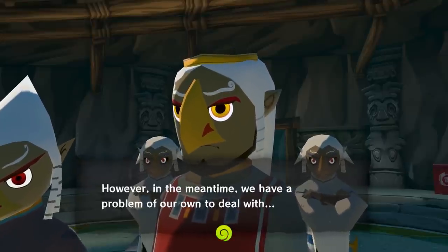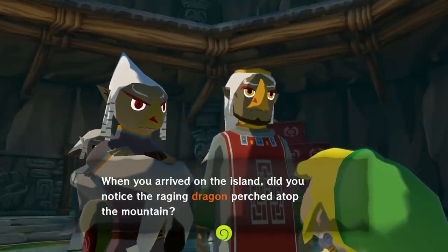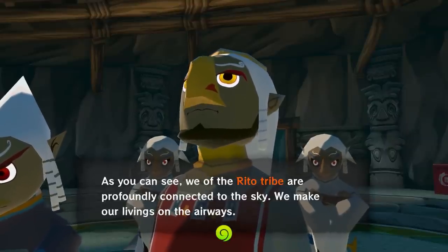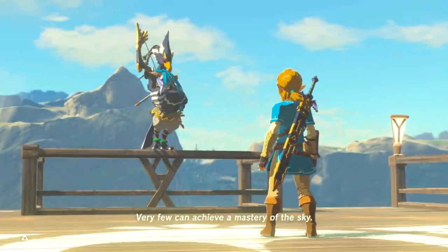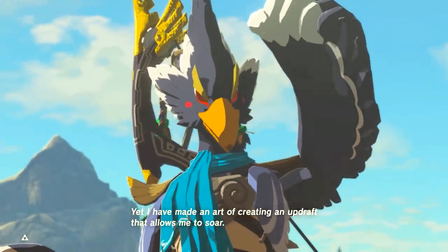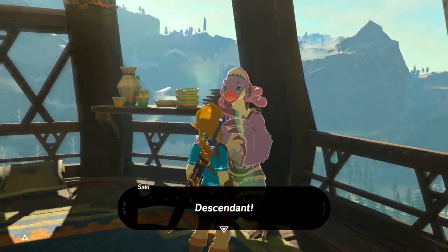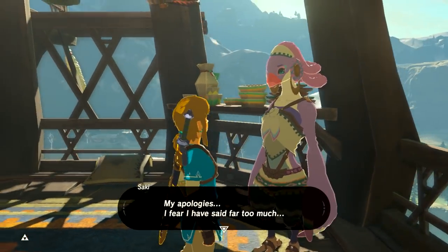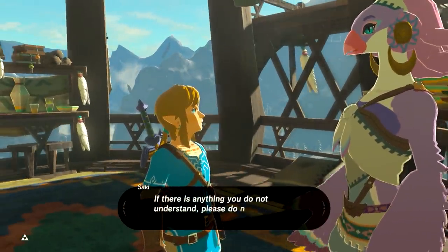Another extremely famous race present in many mainline Legend of Zelda games are the Rito, which are essentially just human birds. Depending on the game, they either lean more towards a human or more towards a bird, but the basic idea is the same — they're half bird, half person, and they can utilize their wings as a mode of transportation. In each entry, the Rito have a fairly sophisticated society resembling that of the Hylians with their own towns and political system.